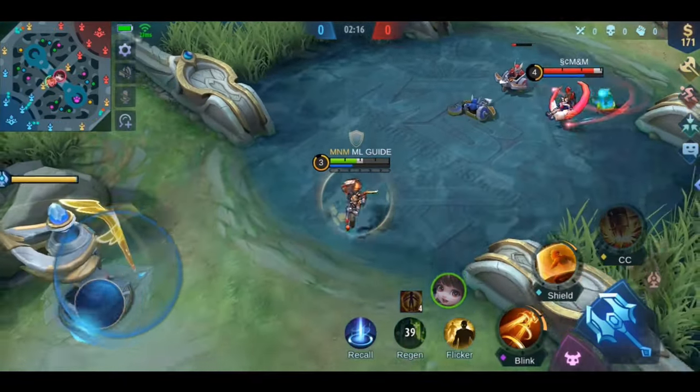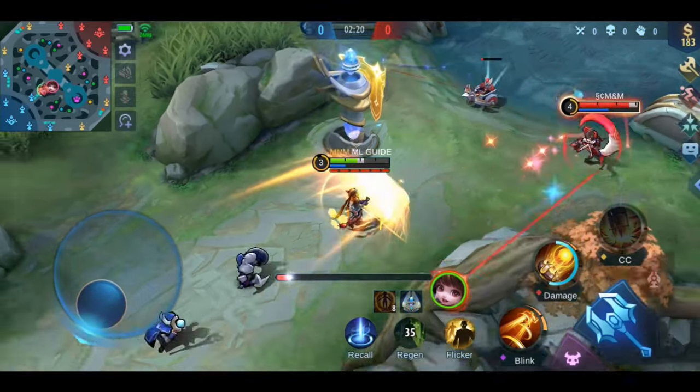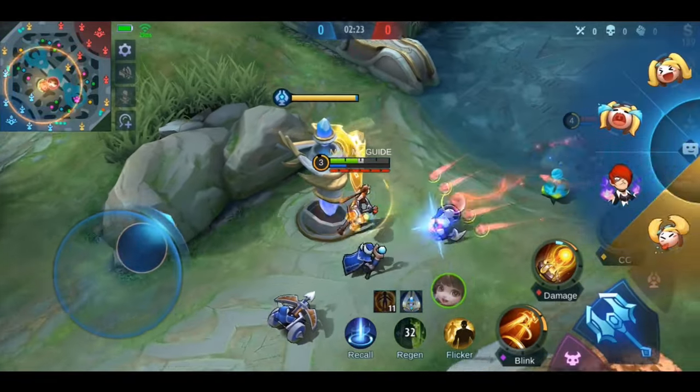Lolita is the most obvious counter, I think. With her shield you can simply block Chang'e's ultimate and protect your teammates from it. Just don't let your enemies bait it out before she uses it.